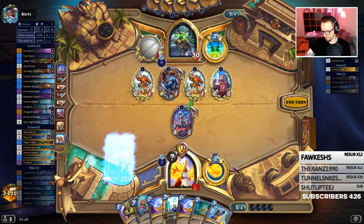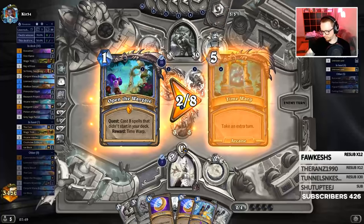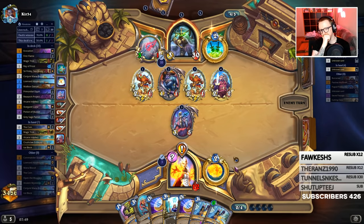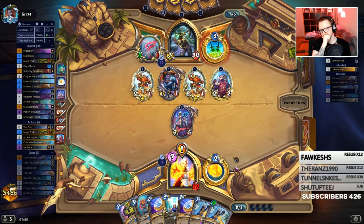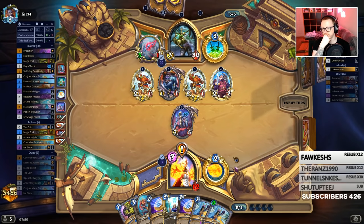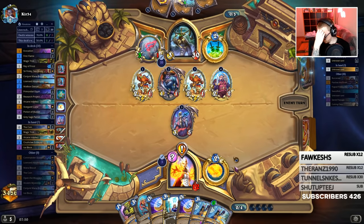I'll just draw the one guaranteed, now I'm back on track. Quest completion - this ice block counts as an outside-of-the-deck spell. At least I don't have to worry about top decking passage anymore - both are gone.